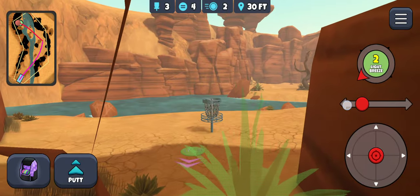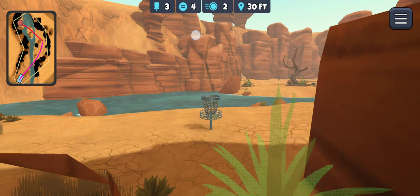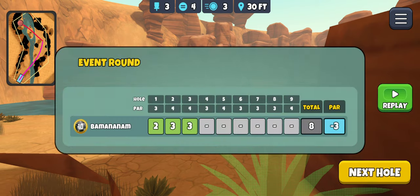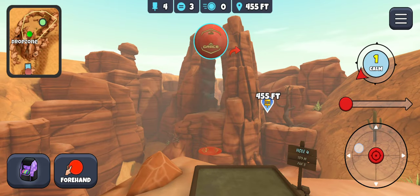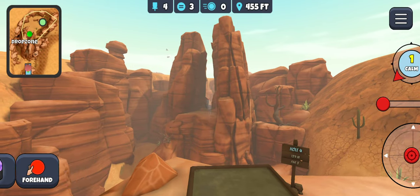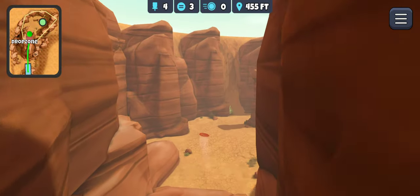Here we go. And get this putt down around these bushes just in case they're going to be in the way. Knock that bad boy in. Okay, hole 4. It's a matter of getting through the opening. Get through that opening right there. Beautiful! Little kick.